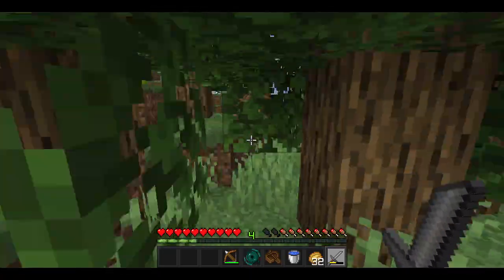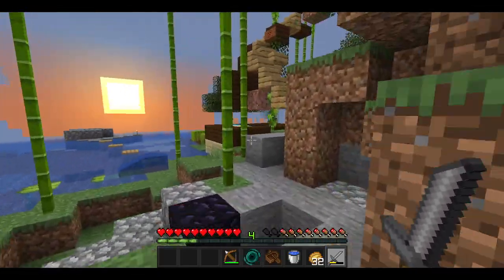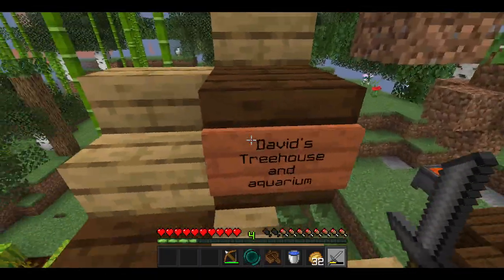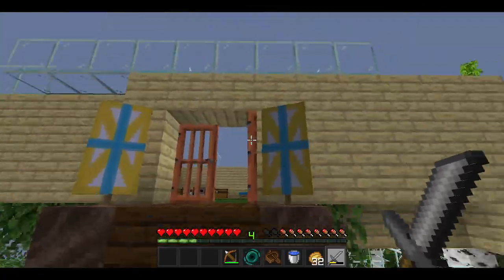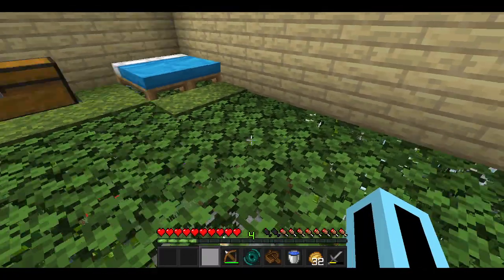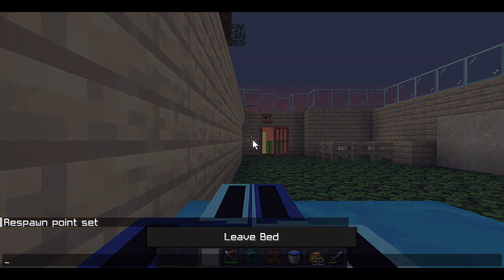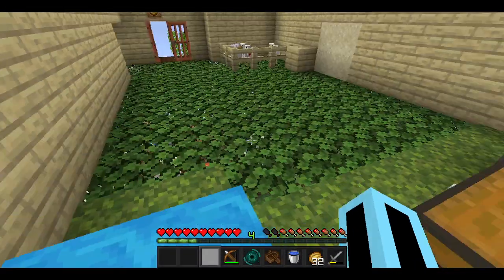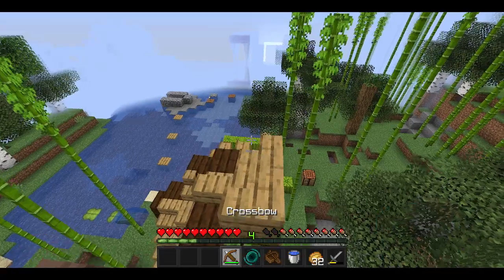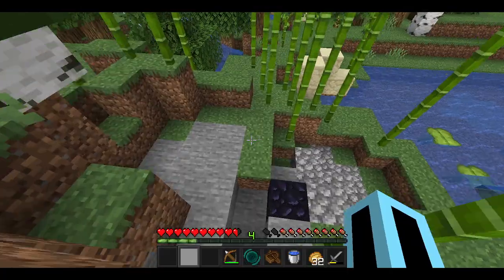Now I'm going to show you David's base — the guy I told you we had a friendly fight with earlier. David is a good friend and part of the Shark Nation too. This is his treehouse — it's not too great, I'll just say that, but I still like it because he's part of the Shark Nation. He was trying to make a lasting build but gave up.